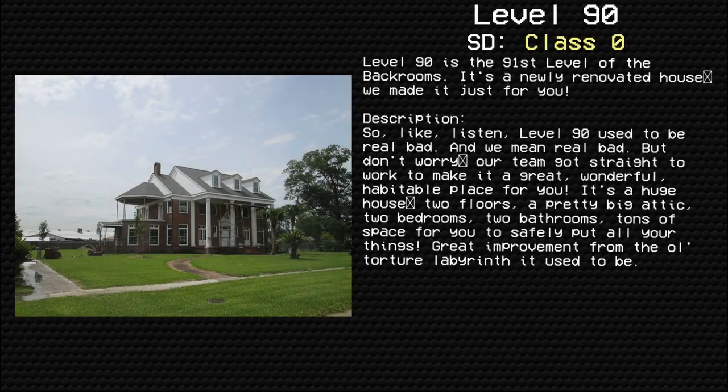Level 90 — newly renovated home. Survival difficulty: class 0, safe, secure, devoid of entities. Level 90 is the 91st level of the backrooms. It's a newly renovated house we made just for you. Level 90 used to be real bad — and we mean real bad — but don't worry, our team got straight to work.